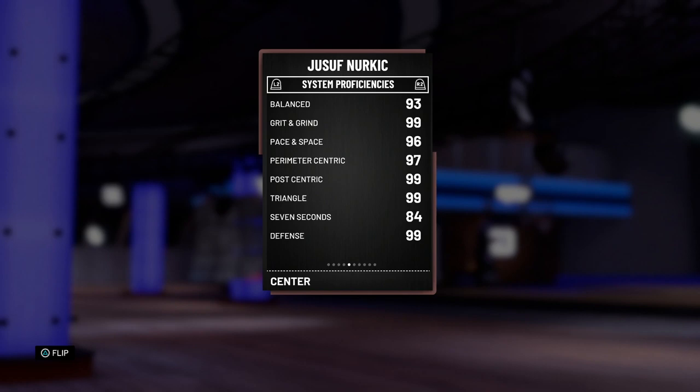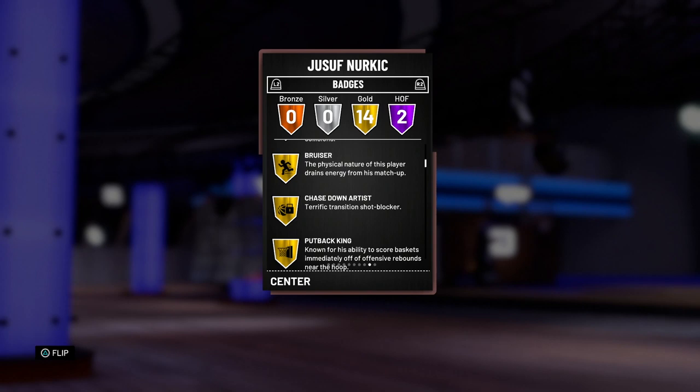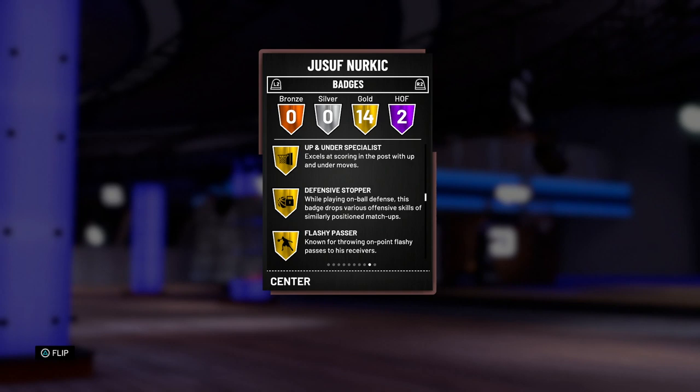This card is definitely going to be known more for his defense than his offense. Looking at his badges, he comes with two Hall of Fame badges: Hall of Fame Pickpocket with a 97 steal — might be cheesy — and Hall of Fame Rim Protector as well. The thing about Hall of Fame Pickpocket is it's either going to be really good or really useless, because when are you ever going to need it when you're being posted up most of the time as a center?